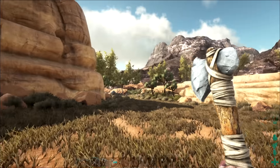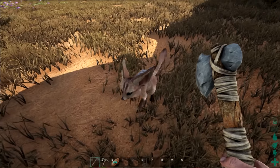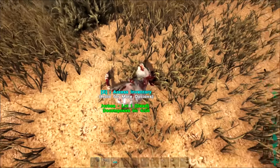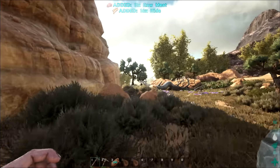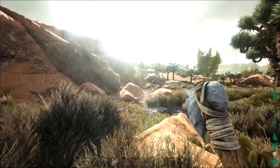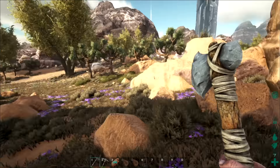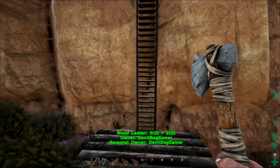So this big ass thing up here is where we're going to build. Check these little things out - they're like little phoenix foxes but kangaroos. They're so cute. Give me your hide. So we're going to go around over here. I started building up to it but I haven't started the main building yet. I made a little rudimentary ladder. I'm going to block all of this off and use this to store dinos and stuff that I capture.